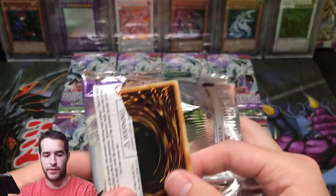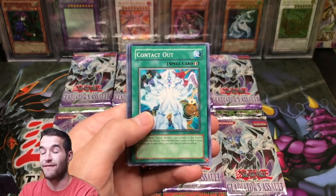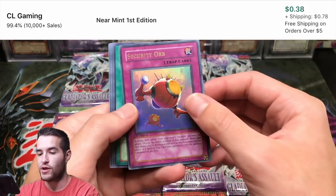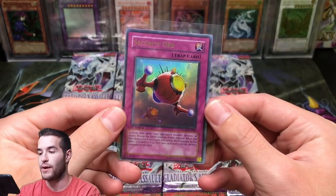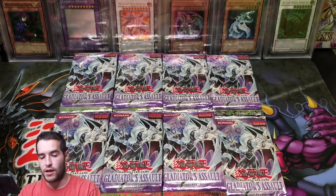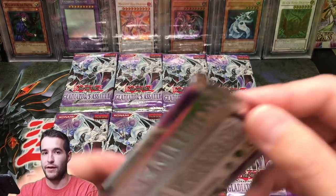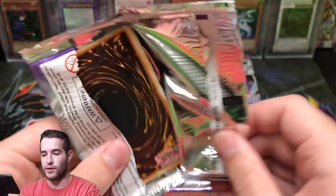Second pack. We're going to do 20 packs in this video, just like part 1 — we're going to be doing 5 parts, so we have 3 more parts after this. Infinity Dark, Swift Strike Armor, Chain Blonde of the Sixth Samurai, and a Security Orb — Ultra Rare. This card is actually Pop-Zero, and there's an Ultimate Rare PSA 10 version. That was very confusing — I kept saying Ultimate version.